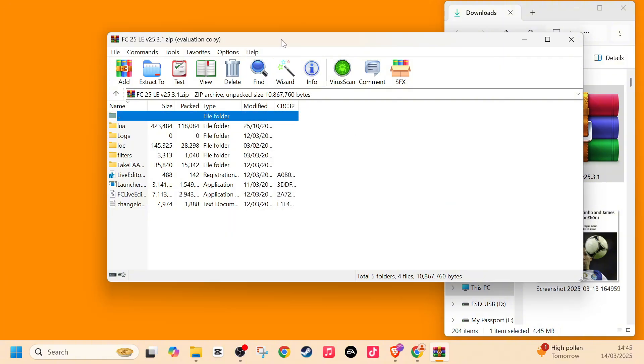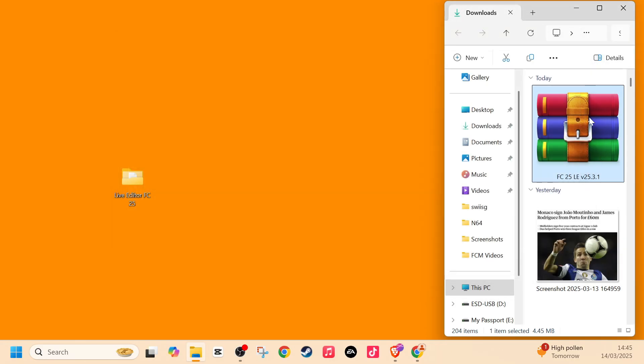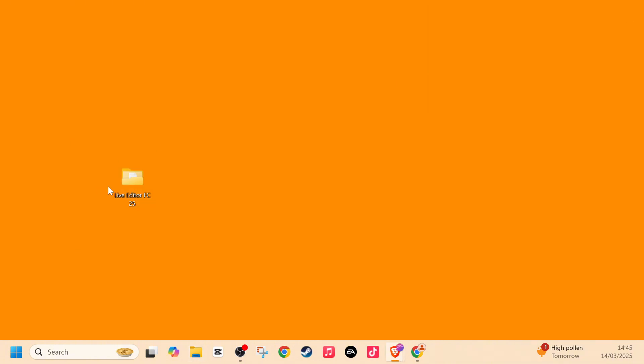Open up the zip file, highlight all the files, and drag them into the Live Editor FC25 folder. This extracts the zip file, and you can now ignore or delete the zip from your downloads. All you need to focus on is the Live Editor FC25 folder — you can save it in your documents or on your desktop, as long as it's on your PC and you know where it is.